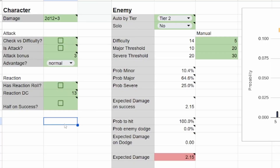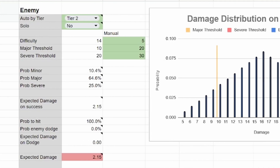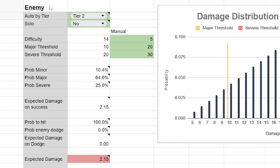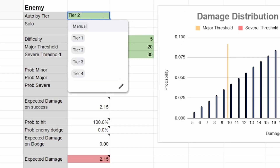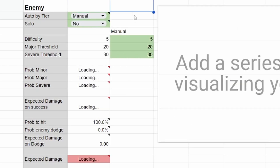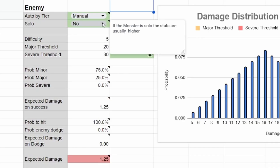So I made a tool to help with that. This is the Daggerheart Damage Calculator — free for anyone to use, and the link is below. The left side here is about our character and their damage and the attacks that they're doing. This section over here is for the enemy we are targeting. A lot of these things can be automatic based on tier. So we can select tier 1, 2, 3, 4, or we can manually enter all these values. So if we want to manually set a particular monster that has 5 difficulty and 20/30 thresholds, we can do that by selecting manual. We can also toggle if it's solo or not, since average enemies versus solo enemies give different thresholds.